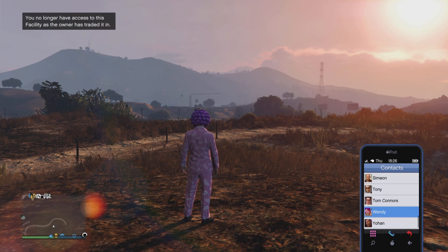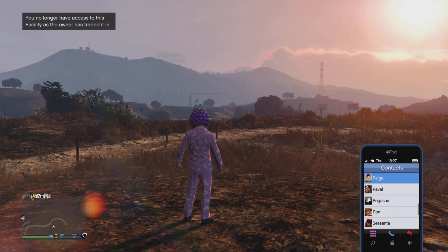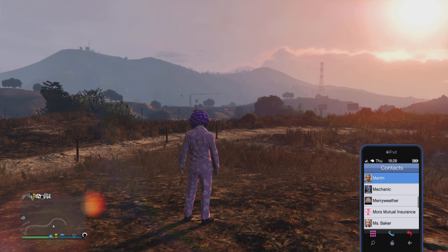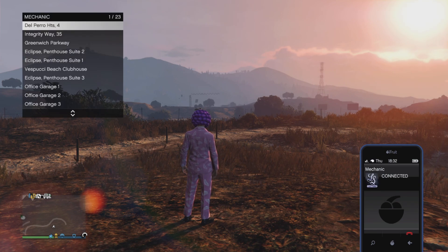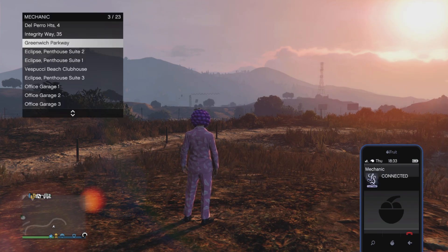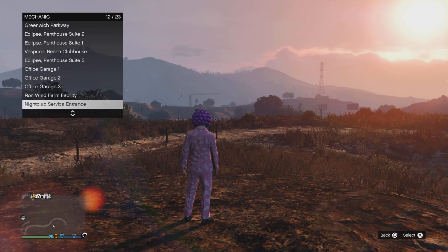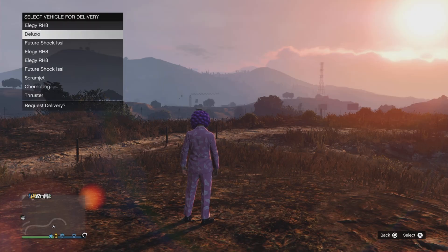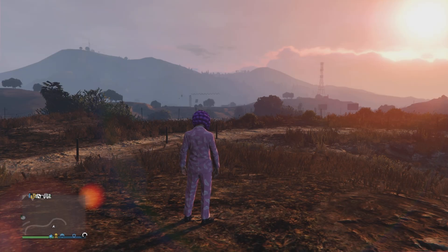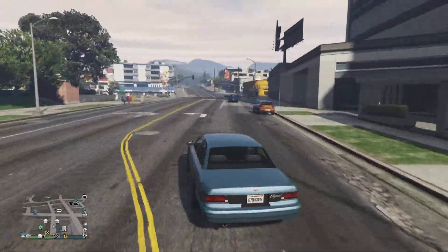Request the personal vehicle that you do not mind losing. It makes things easier if you put them in your facility, but it doesn't really matter where they are at this point. Once it arrives on the map, make your way over to your CEO garage — you can do this by job teleportation or by calling in a Buzzard, just do not call in any other personal vehicle. However you arrive at your CEO garage, there are two different methods you can use.